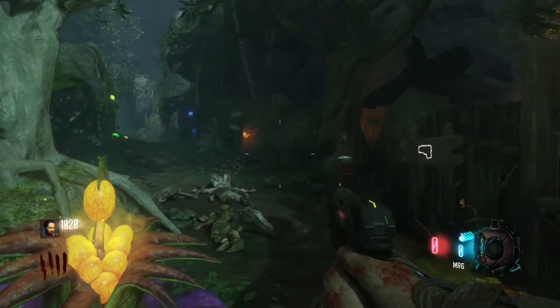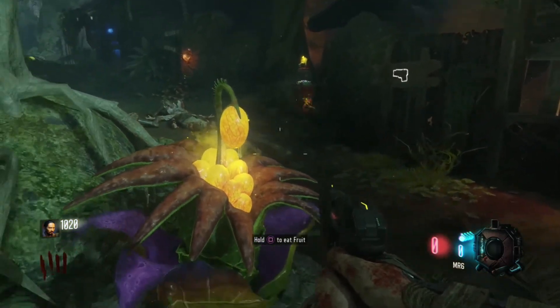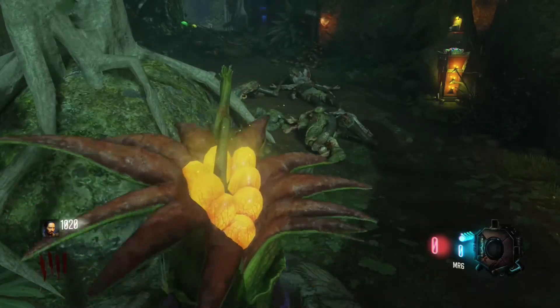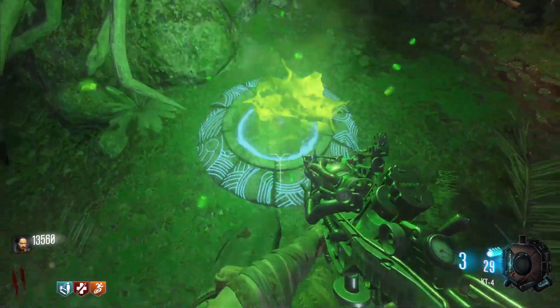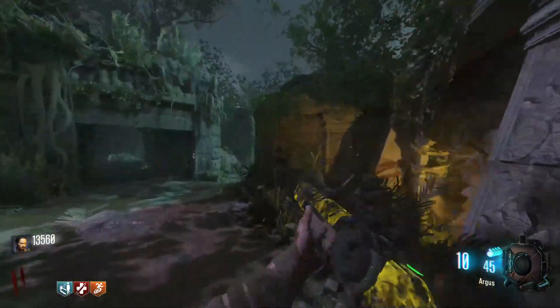Watering a plant once with all three colors will give you a fruit plant for a chance at a free perk. If you don't water a plant at all, it's a basic plant that can spawn a zombie, a grenade, or even an MR6. You can also fertilize the reward plants with the KT4, increasing the chance of the plant to be a better reward.